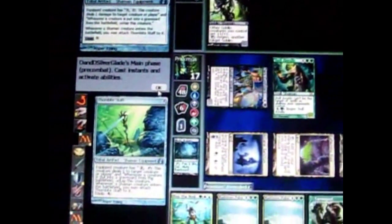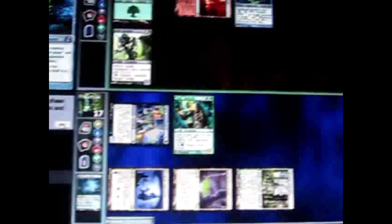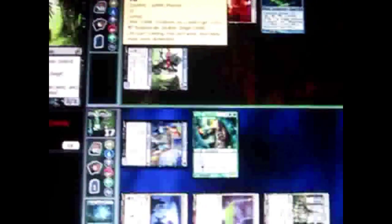The opponent casts an artifact which goes into play. Remember that artifacts can stay on the battlefield. He attacks with his creature — I can choose to block, which I will do. They both do damage to each other and both die.